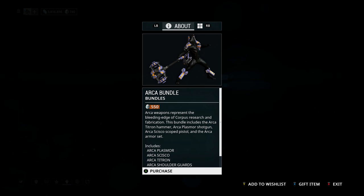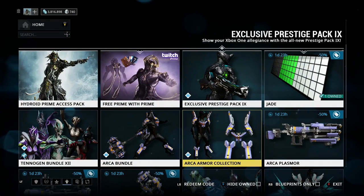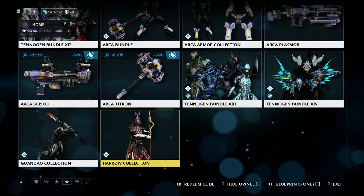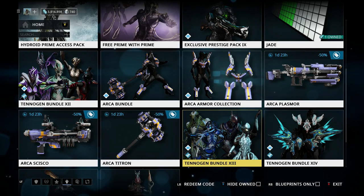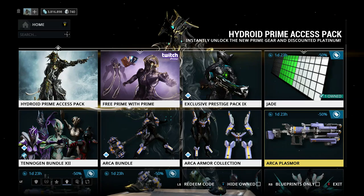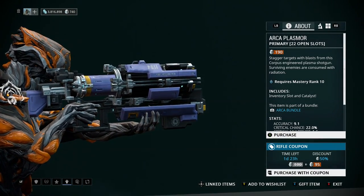They are probably the most fun weapons that have been added to the game in a long time. There are old ones that have been fun to use when they've been primed, but these are pretty decent weaponry. And I still have them all equipped, which is kind of weird. Usually I just level it up, forma it, use it for a while, and go back to the old weapons. This is probably the first time an update has come out with three weapons at the same time — a primary, a secondary, and a melee — and I haven't taken at least one of them off.